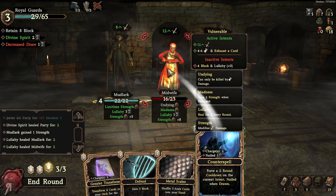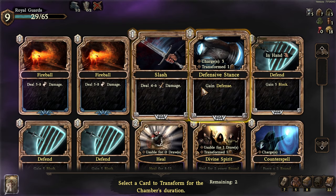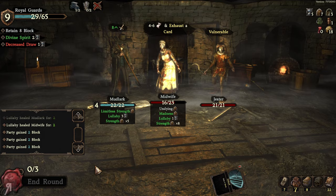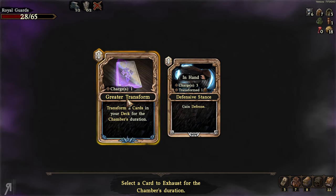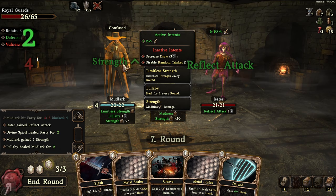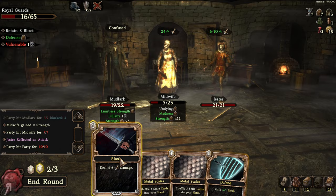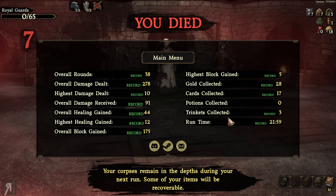I exhaust cards to activate defensive stance and gain more block — three block per use now with the modifier. I keep throwing fireballs at the Midwife, but the Mudlark enemy is also gaining strength every time it attacks. I take reflected damage back, cannot kill the Midwife in time, and finally go down. Yeah — I'm dead. Super dead.